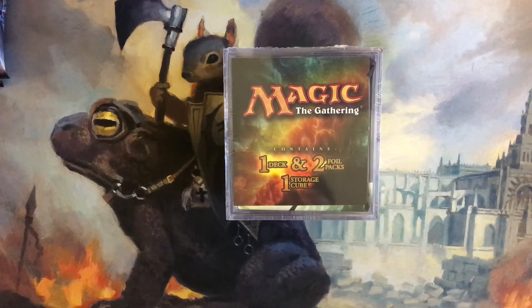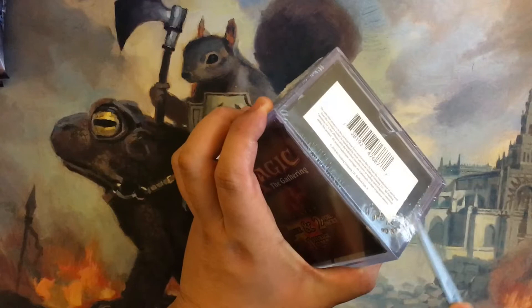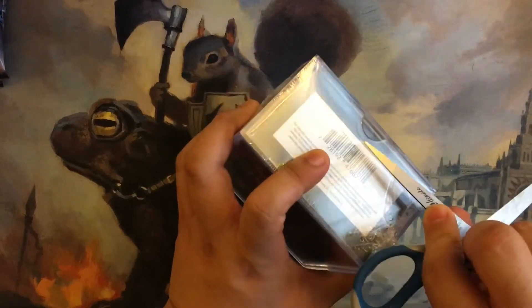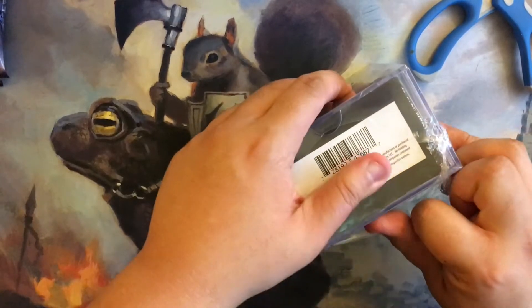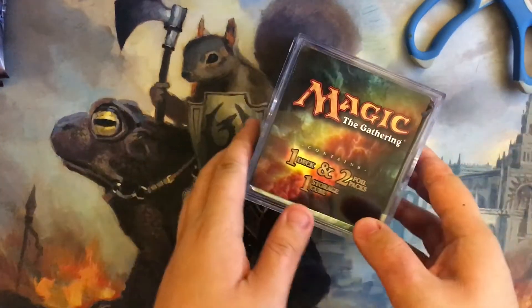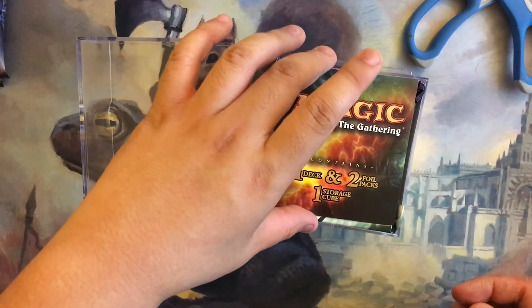Today we have another one of these one-deck, two-foil-packs and storage cube things. I don't know if I picked the right one for an EDH deck, so this is going to be a little bit of a gamble. The reason being is they all felt pretty similar and my arm wasn't really feeling the difference, I guess. Let's see what we have here.